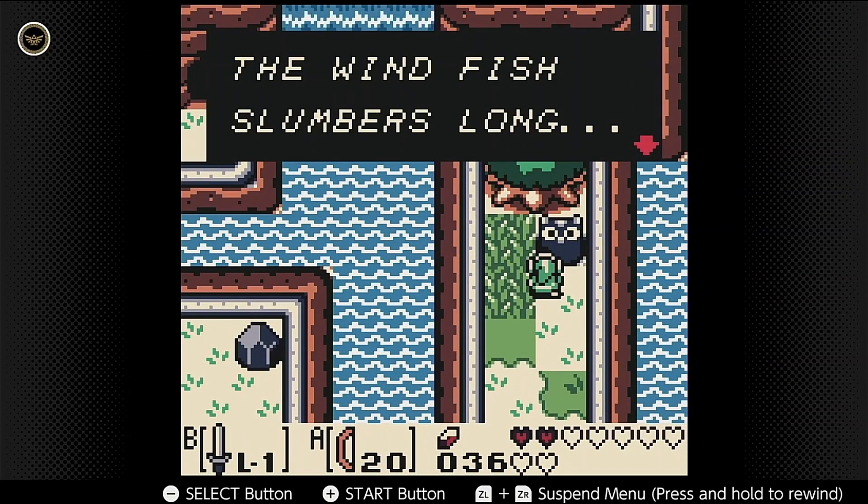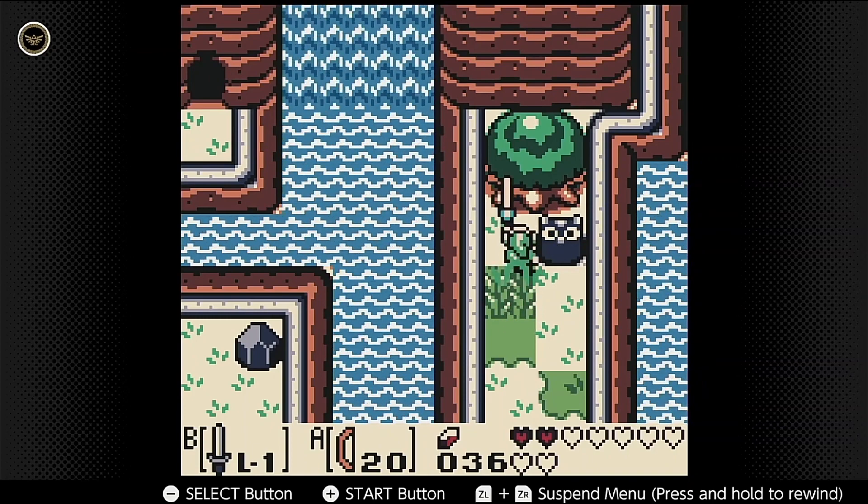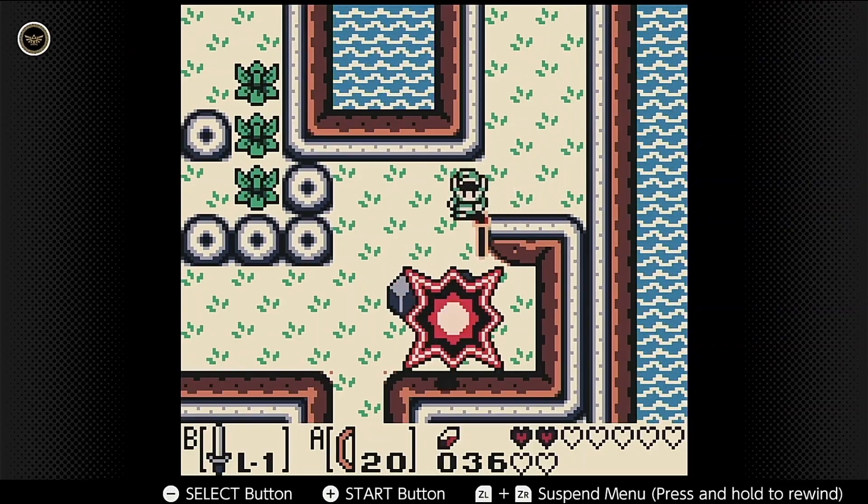The windfish slumbers long. The hero's life is gone. This is Legendary Adventures Podcast. This week in Link's Awakening, it's time to face the facts about the nature of Koholint Island.